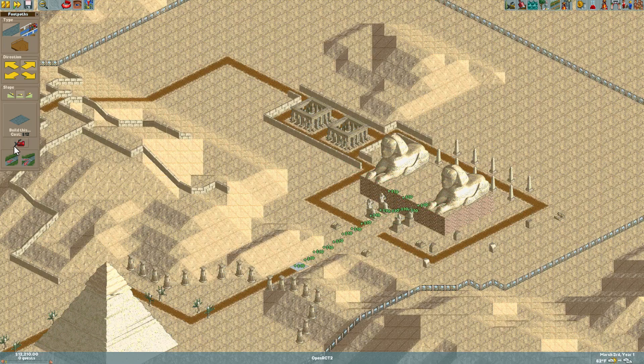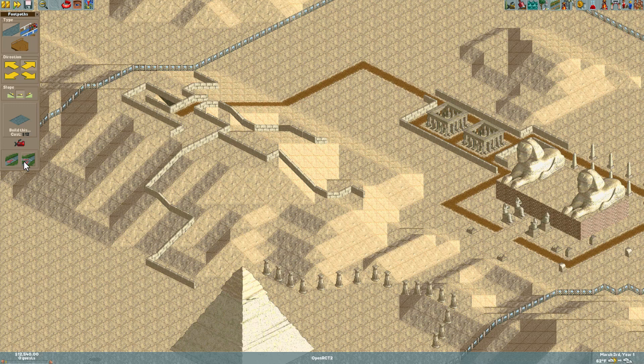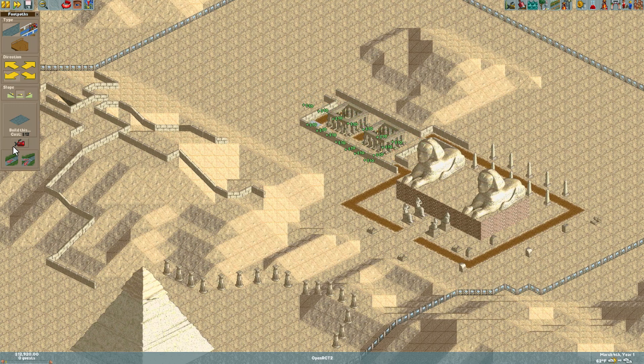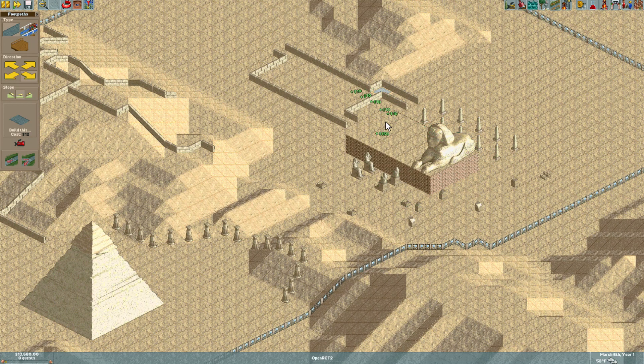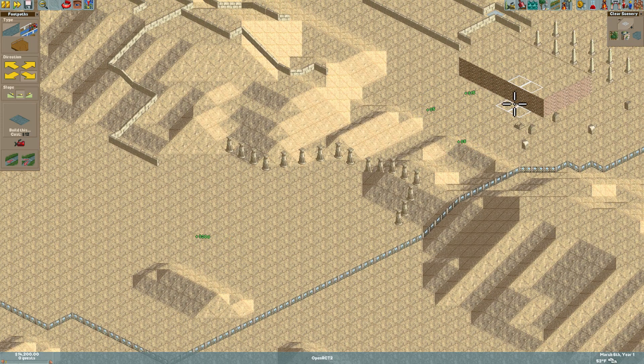There's going to be a lot of clicking here for a bit — I just want to get this park set up on the right foot without guests getting lost and unhappy. It sounds like a reasonable expectation for a guest not to get lost in an amusement park. We're going to do our best to satisfy that. I don't really care about the spirit of the level; I just want to make a cool park. I'll use 'clear scenery' to sell all of this stuff.